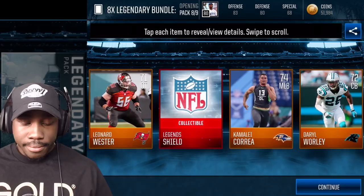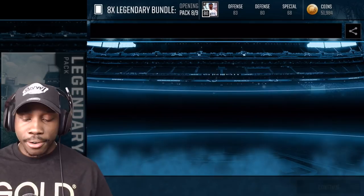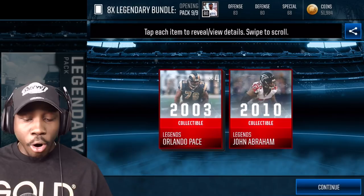Pack number seven — legend Steve Atwater! We finally got him. That's the first pack we've seen him in. Pack number eight — legend shield! This item can be used in place of any legend player collectible. I'm gonna put it toward Marshall Falk most likely. We got four of those — for Orlando Pace — we might be able to get him already!